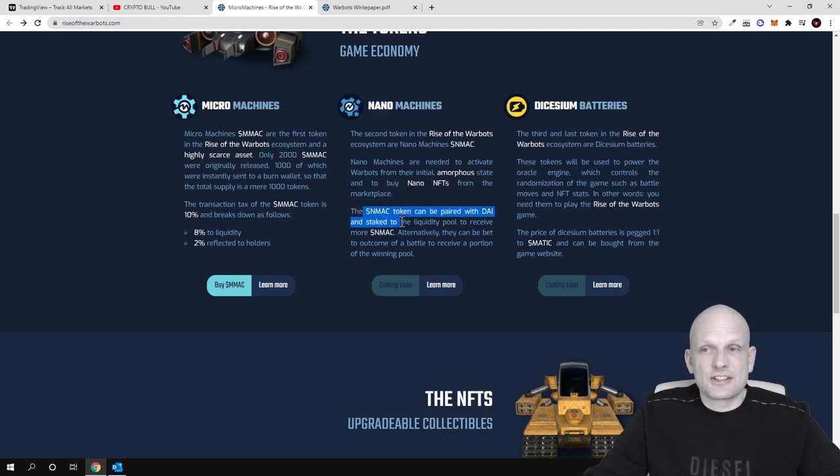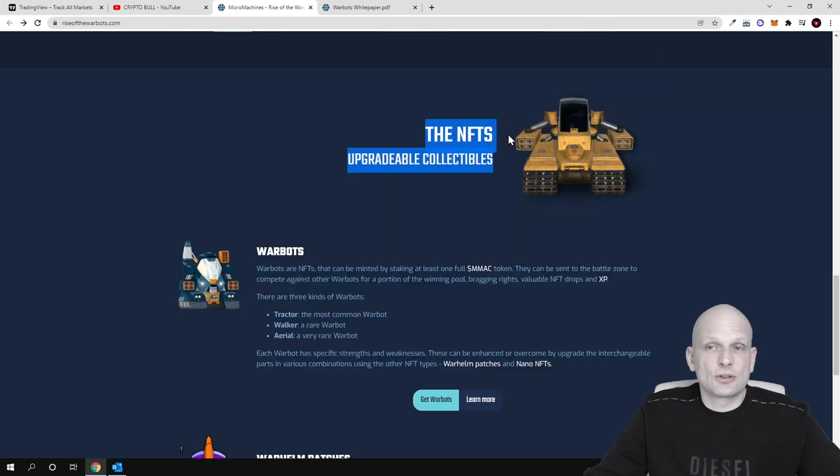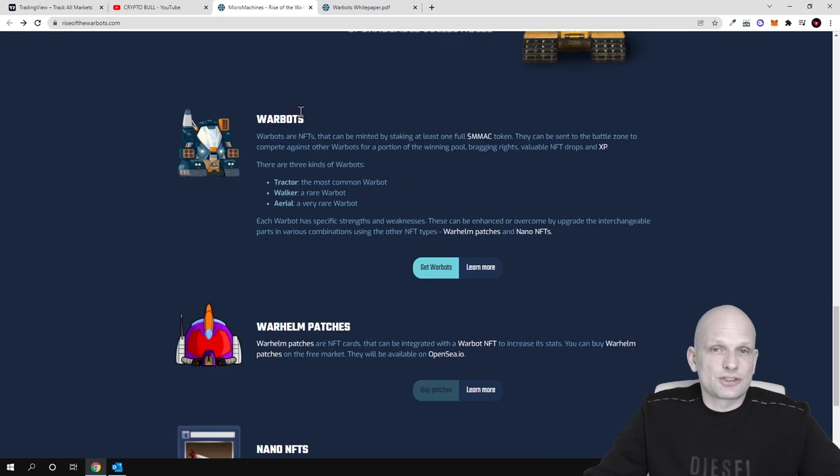There is also a third token: Cesium Batteries. These batteries are needed to power the warbots, and the Cesium Battery token is used to power the oracle engine which controls the randomization of the game, such as battle moves, NFT status, and NFT stats.